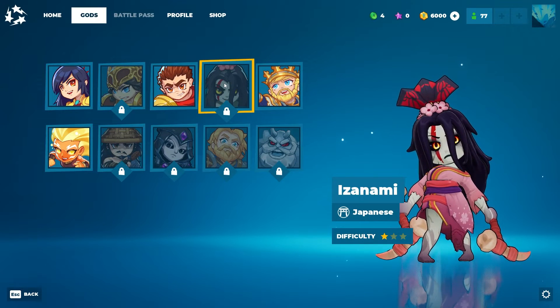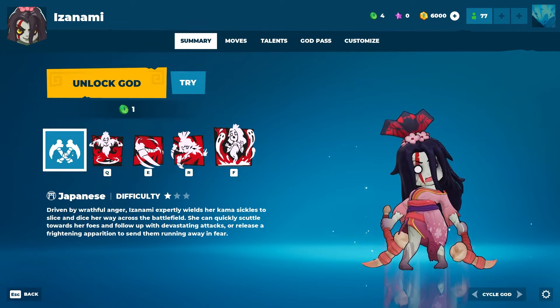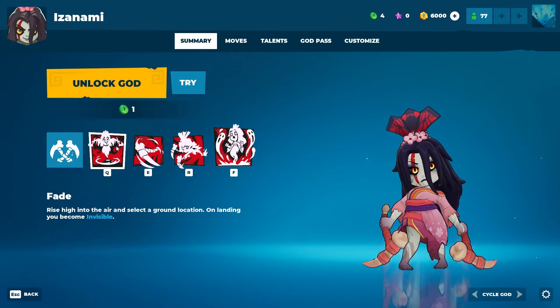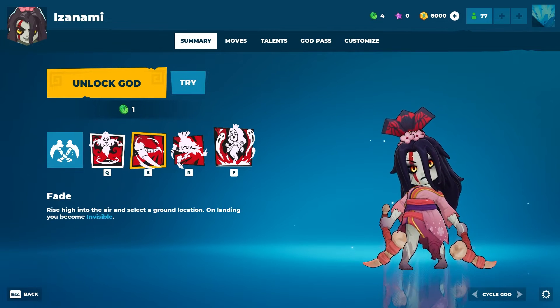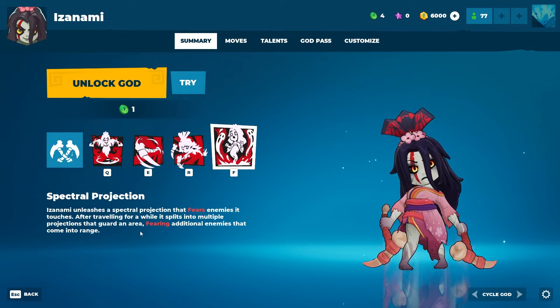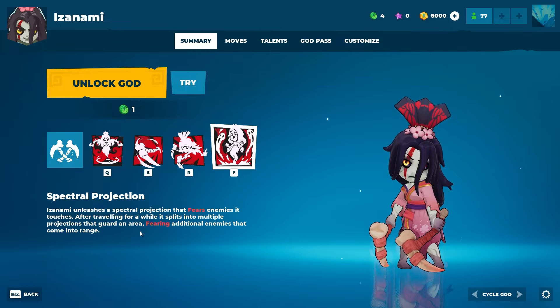Next up: Izanami. Japanese, difficulty 1 out of 3. Driven by wrathful anger, Izanami expertly wields her karma sickles to slice and dice her way across the battlefield. She can quickly scuttle towards her foes and follow up with devastating attacks, or release a frightening apparition to send them running away in fear. I like how the abilities look — it's really nicely done.